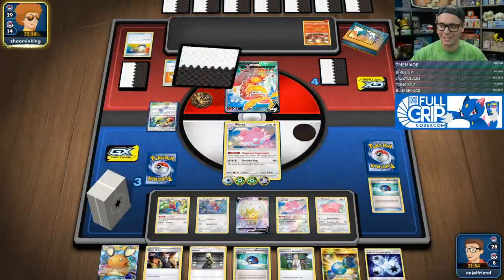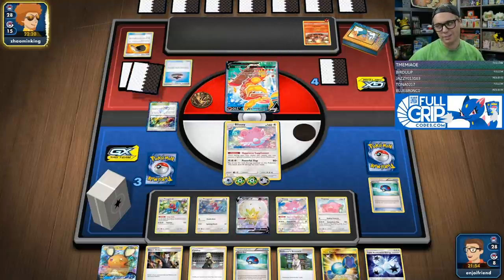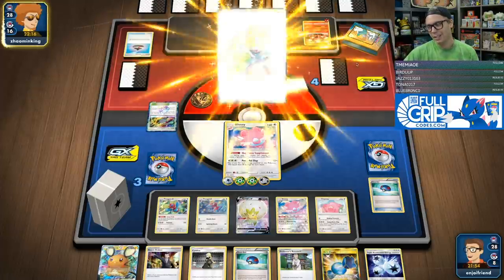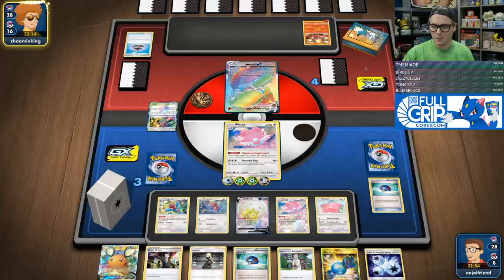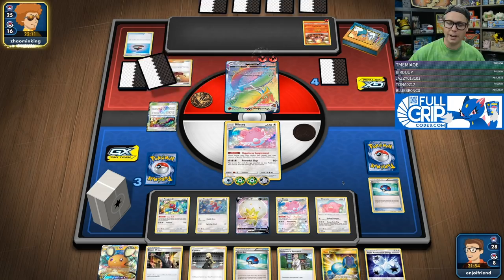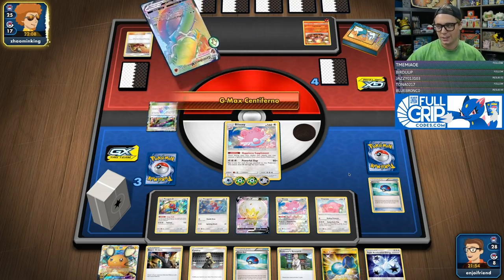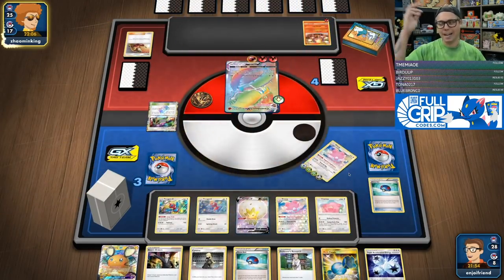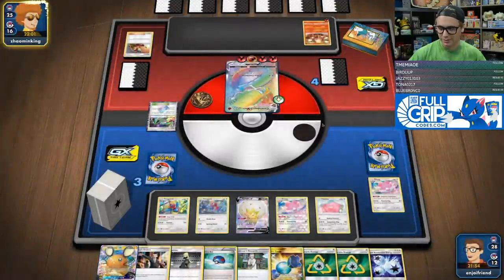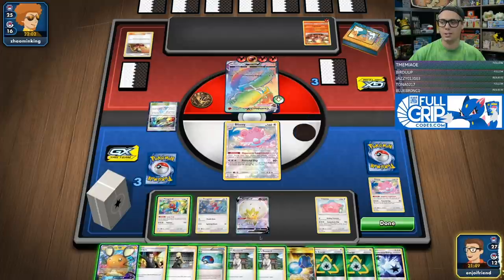What it has going for it over the Whimsicott thing is that our board is just filled with one-pricers, and we can very quickly ramp to a one-hit KO. I guarantee you I'm about to one-hit KO the Centiskorch VMAX even with the Heat-Fired Energy. I guarantee it, chat. Let's go!